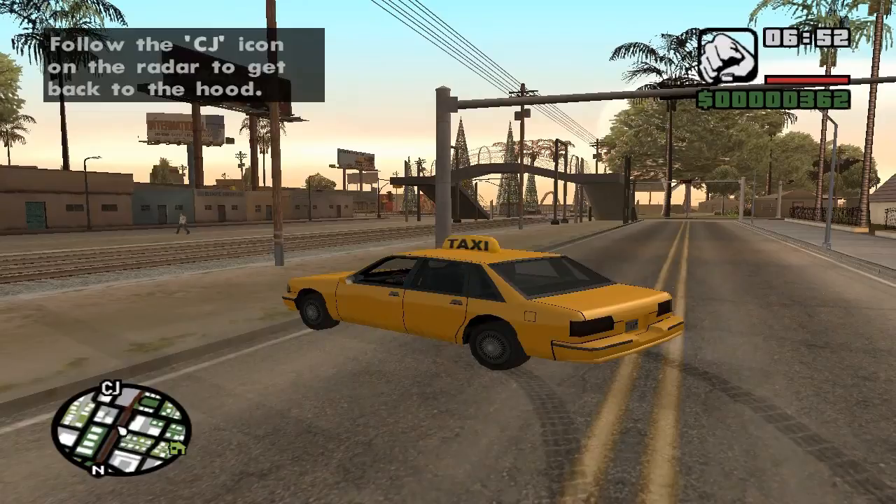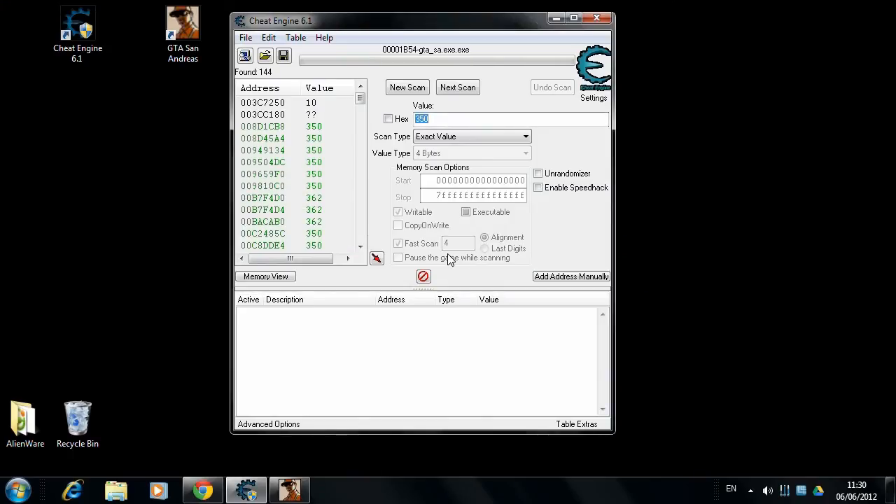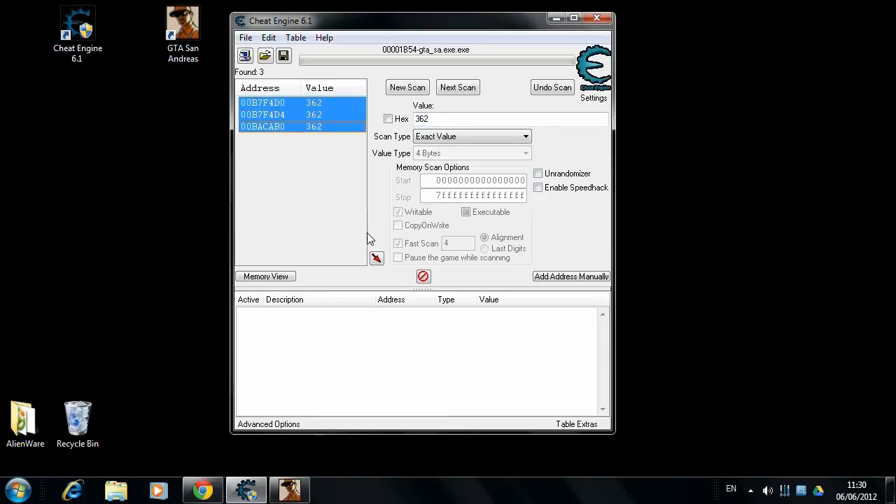Back in Cheat Engine we enter the new amount, $362, which we have by now. The new search gets only three hits. We select the entries and click on the red arrow to edit them.